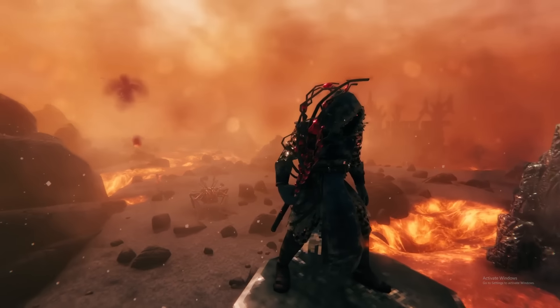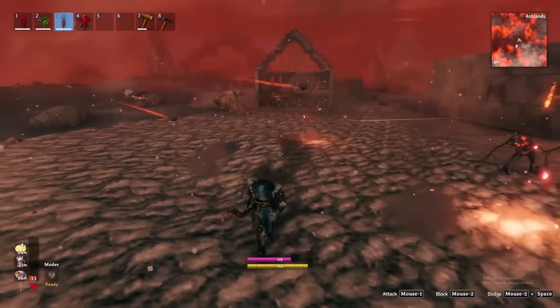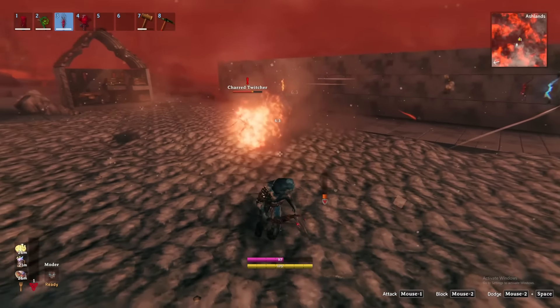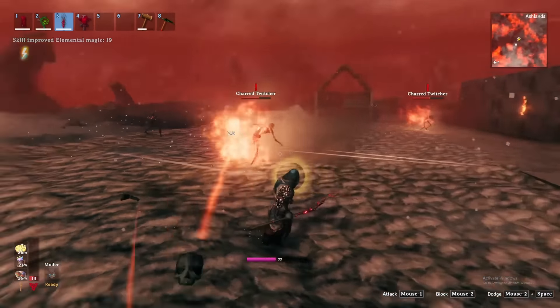Starting with the Staff of Fracturing, this staff uses elemental magic to act like a grenade launcher — but the grenade, after a slight delay, fractures into smaller explosives. I have found it does not do the type of AoE damage you would expect, and I would certainly recommend its use for single-target damage. In my opinion, this is the least exciting of the new staffs, but could be powerful if fire damage is your preferred choice.